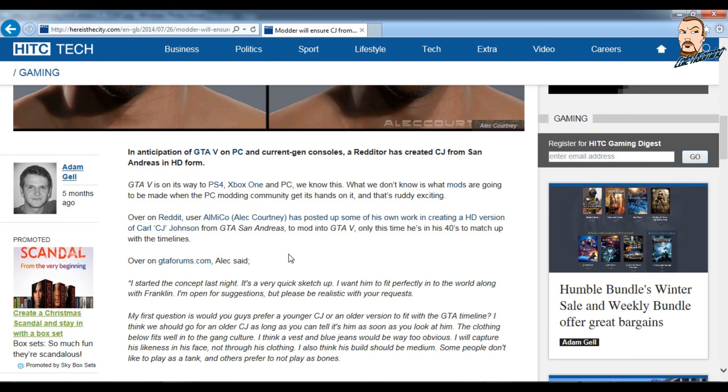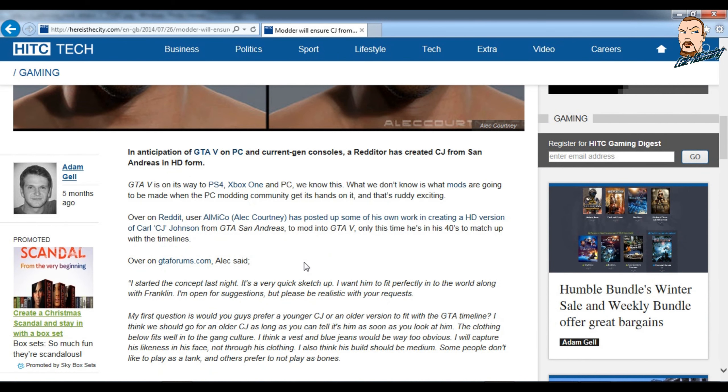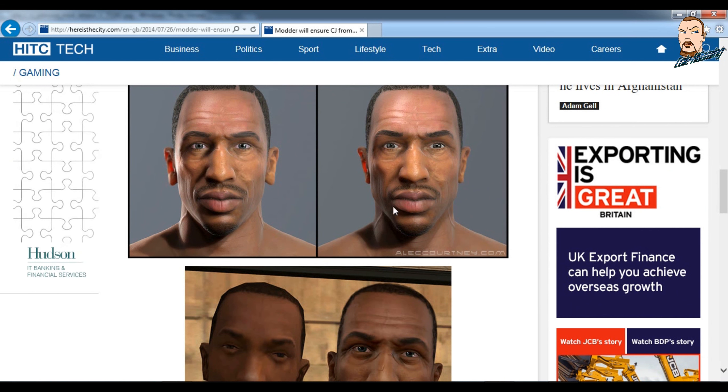Maybe you guys can verify the age information on what CJ is or what he was back in San Andreas — just leave a comment if you want to do that. It says here: 'I started the concept last night. It's a very quick sketch-up and I want him to fit perfectly into the world along with Franklin. I'm open for suggestions, but please be realistic with your requests.' What would you like CJ to do or his characteristics in the next upcoming GTA 5 for PC? Would you like to see him teaming up with Franklin? Maybe he is a relative of Franklin's and we don't know. There's a lot to the story of the new HD version of CJ.